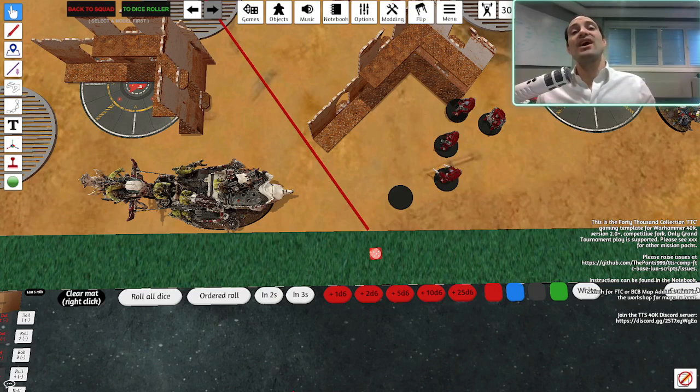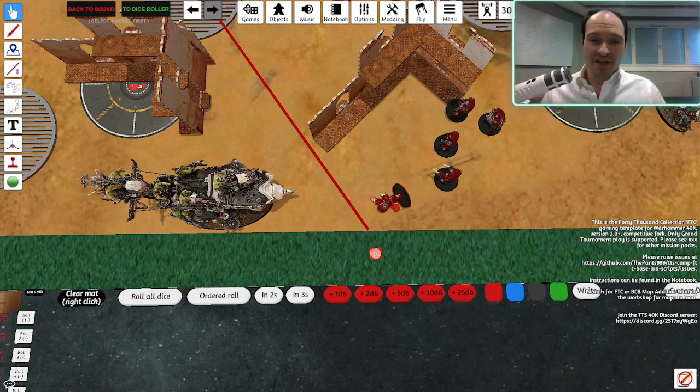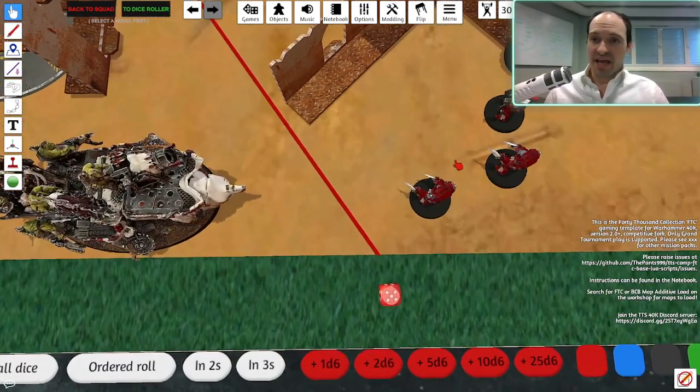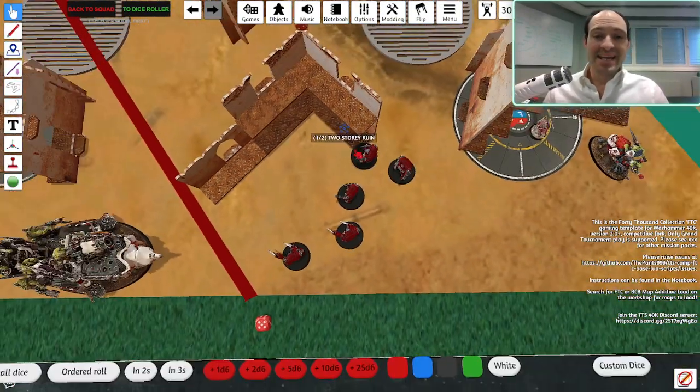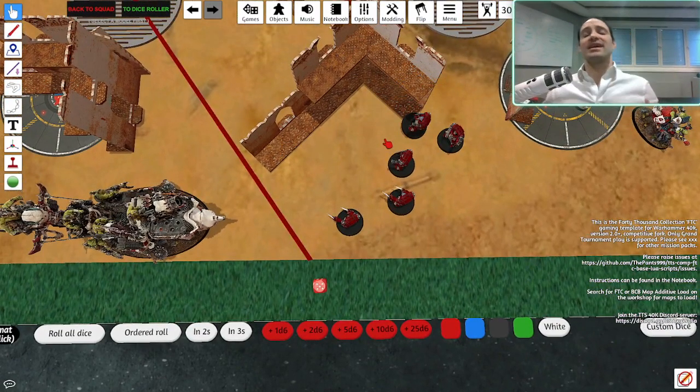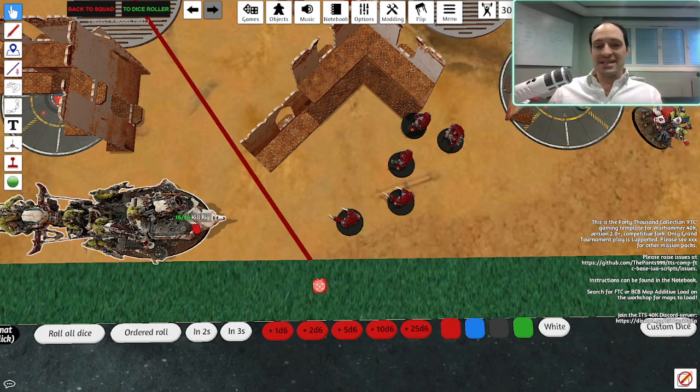So he actually chose to take it on a crappier save so he could survive strategically. Another option he could have had — if he didn't want to lose anyone and was willing to let me make the charge — he could choose to take all the saves on the guy in cover, who has a 4-up invulnerable from the Storm Shield and effectively benefits from light cover for his armor save. So he could have done either of those as well.